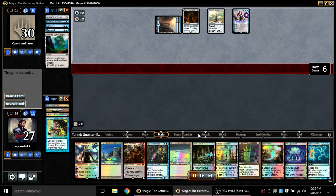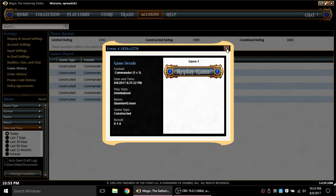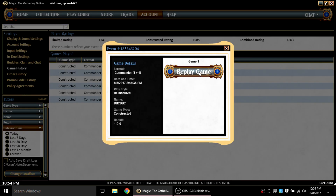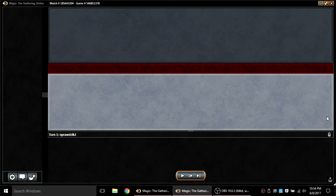So there you go — draw nothing but lands, no interaction whatsoever, get wrecked by the blue deck that draws two totally overpowered artifacts. That's how you lose a game. It was against Quantum Eraser and I did beat him in a previous video, so I feel I was due to lose on camera. Also, I probably should have mulliganed that second hand, because it was a fairly garbage hand if I didn't draw one of the many options I mentioned. It would have been better to have a five-card hand with some way to interact, because against Teferi the game is about whether you can stop Teferi — if you can it's not a hard game, if you can't it's nearly impossible to win.